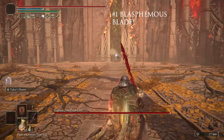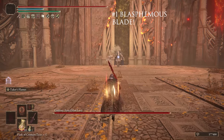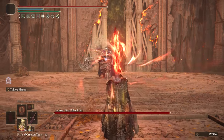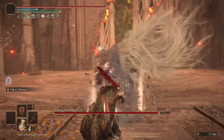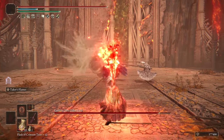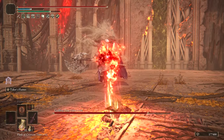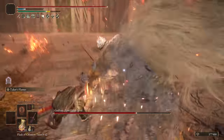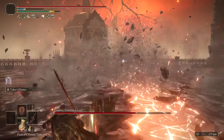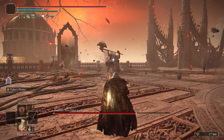At number 1, we have the easiest weapon to make this list — the Blasphemous Blade. With great fire damage and the ability to consistently heal yourself, this weapon is phenomenal and truly makes the game easy. If you're stuck or just want to explore, pick this weapon up and walk through the Lands Between quite literally stress free. I can't think of a better weapon — it's carried me through some tough fights, as well as thousands of Elden Ring players. This is easily one of the best weapons in the game, and for me it's the absolute best.